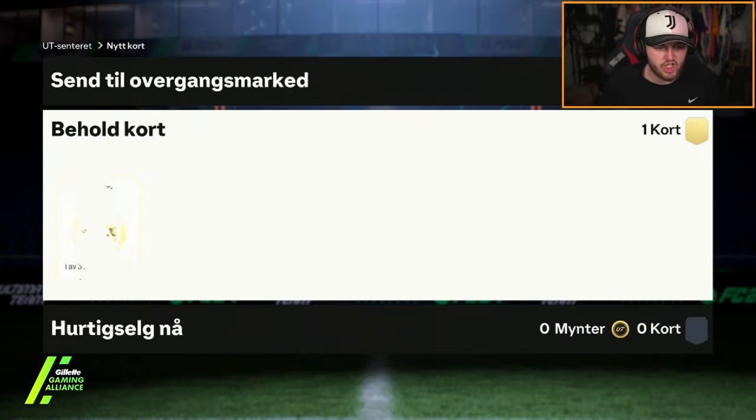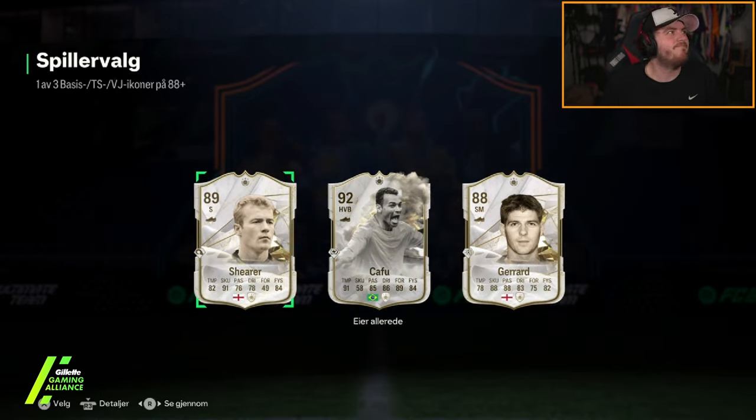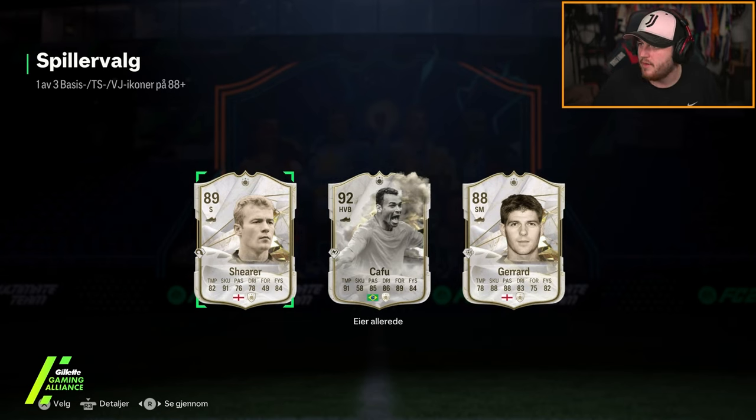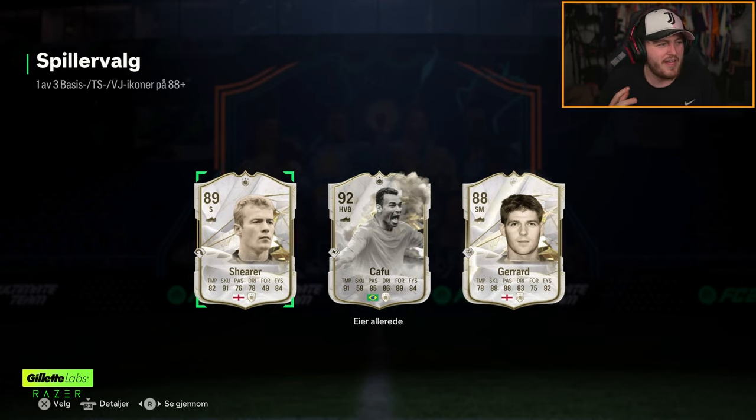We've got Cridion's icon pick next. That's the second time he's got a duplicate Cafu. Not just the first duplicate — the second duplicate. That is brutal. That card is probably the most expensive card we've packed today and it's a dupe — 1.5 million coins. There should be something in the coding that states you can't get a duplicate untradeable icon from an icon pick. It's really, really stupid how common duplicate icons are. It's so frustrating.